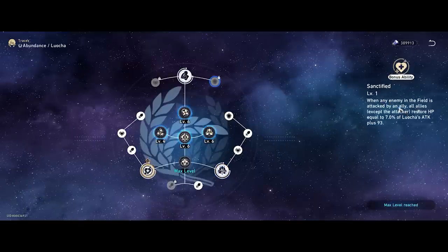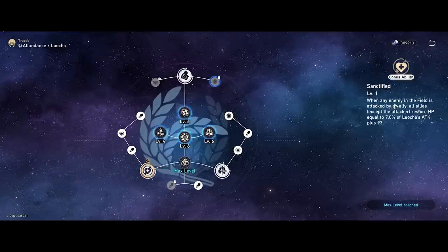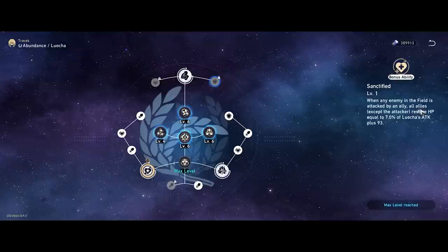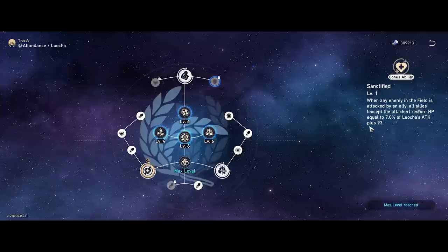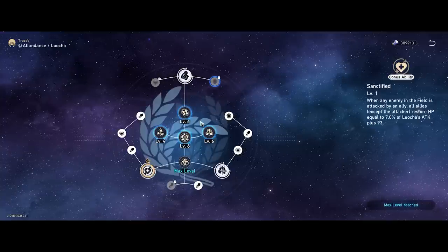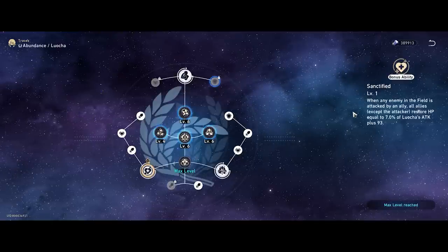As for Sanctified, another bonus ability — this one is very strong because when a character attacks and gets some lifesteal, he also shares the entire healing with the whole team based on Luocha's attack. Very nice to spread out healing a little bit, providing more sustained healing even for characters that are slower or don't attack as often.